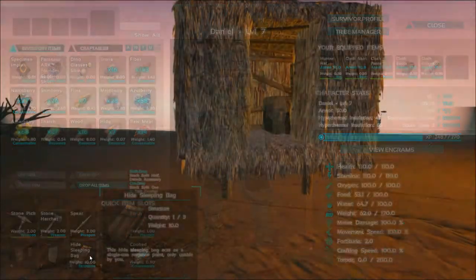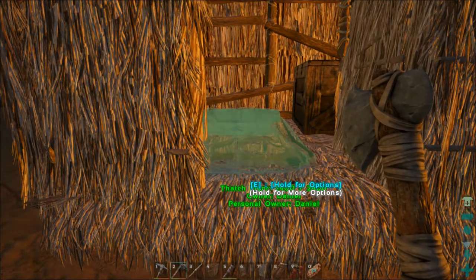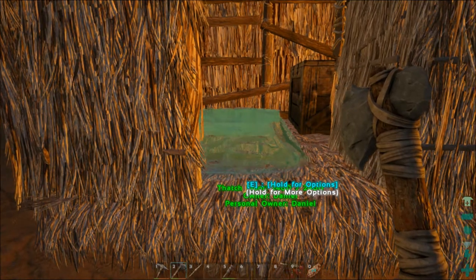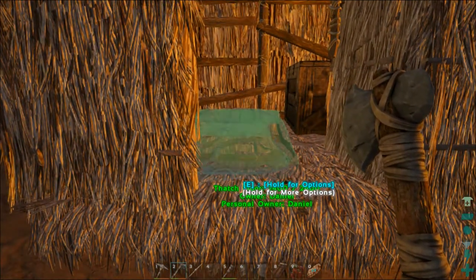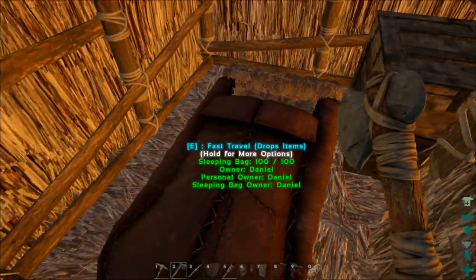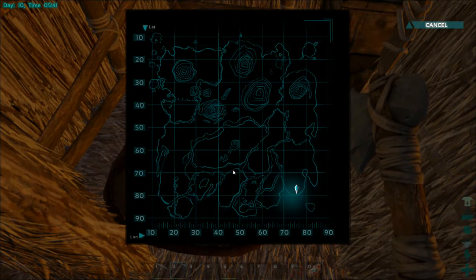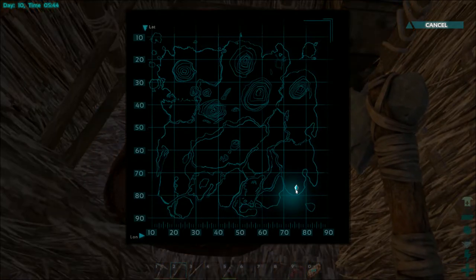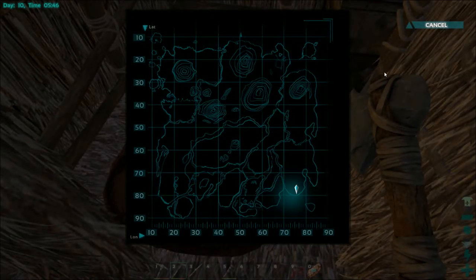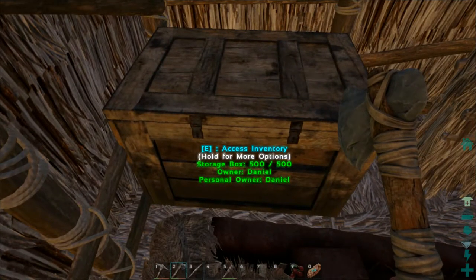We are back. Let's drop that in our hot bar and see if we can place it in here. We have to wait for it to turn green in order to place it. Click once, and if you need to, you can rotate after that, then click again and it will place. As you can see, there is a fast travel option here — that will bring up this little map. This is our location right here. If we have another bed somewhere else, we can actually fast travel to it, but you lose all of your inventory in doing so. So if you ever fast travel, always keep a box nearby so you can store your stuff first.